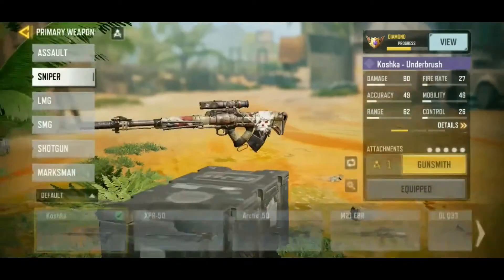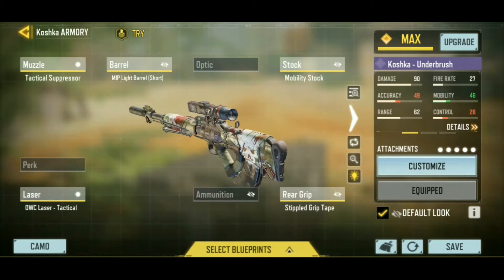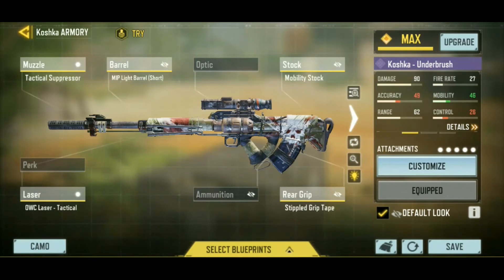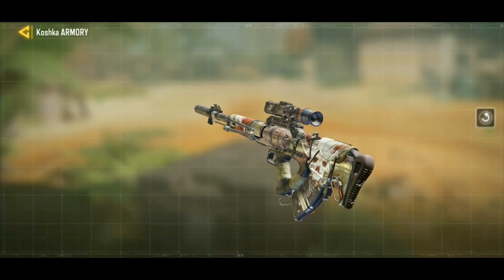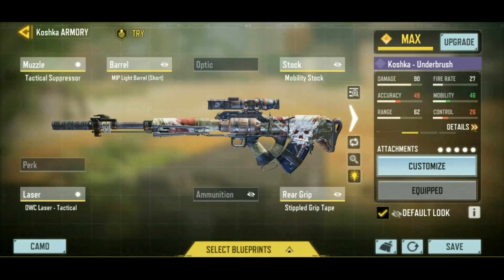Once again, that's the Koshka Underbrush that you can get from clan wars. Nothing too special about the camo - the sights are still the same. It looks cool, and if you got the clan points, why not go for it? No custom sights or anything. I don't think I've ever seen a free-to-play custom sight on a sniper. But it's definitely cooler than any of the regular grindable camos.